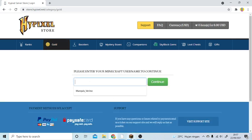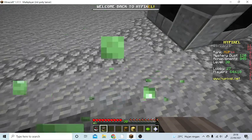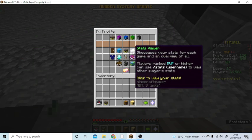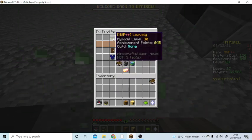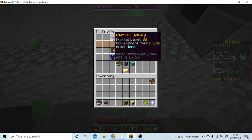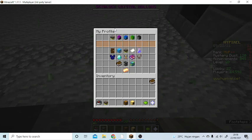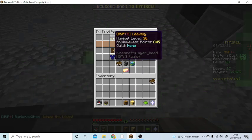Go to the store and enter your Minecraft username. You can see your Minecraft username by right-clicking your head and checking Character Information. For example, my name is Leafly — that's my name. I changed my name because I don't want to use my real name.